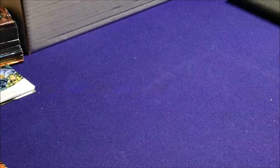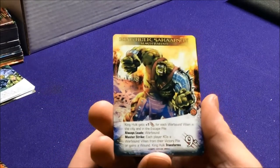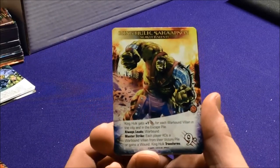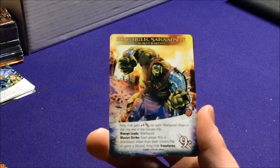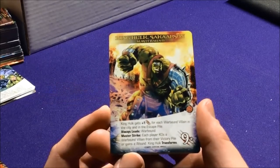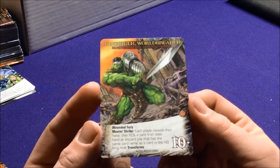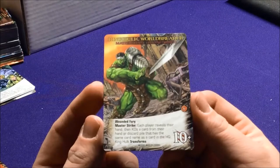So in a set where you get to play as the Hulk, you can also fight the Hulk. We have King Hulk's Garson. He gets plus one attack for each Warbound villain in the city and in the escape pile — he leads the Warbound. So any time they're near him or they run away, he gets extra attack. Otherwise he's not too bad at nine. His Master Strike has each player tail a Warbound villain from their victory pile or gain a wound.